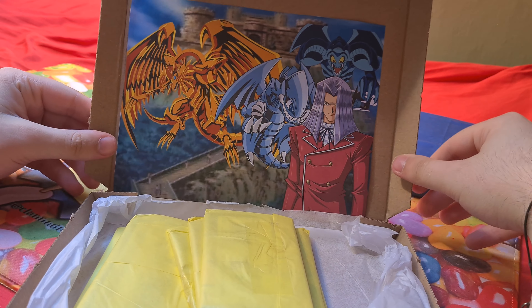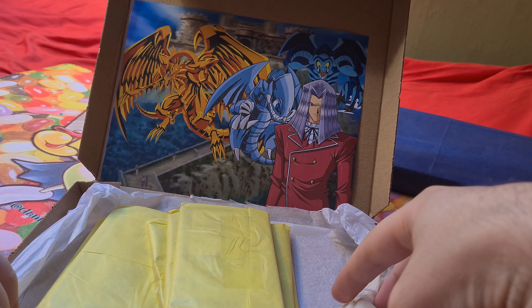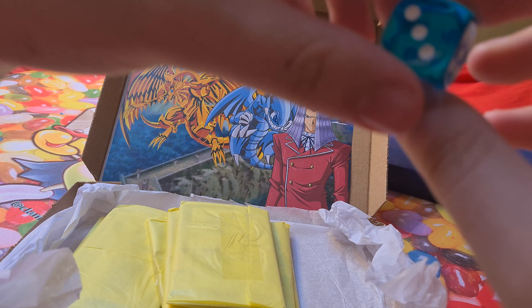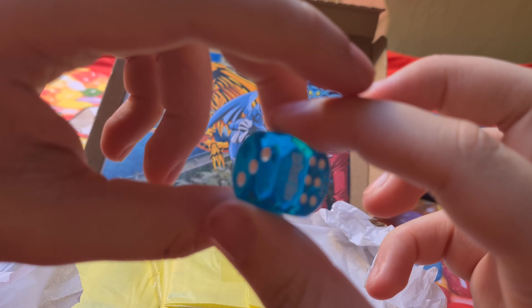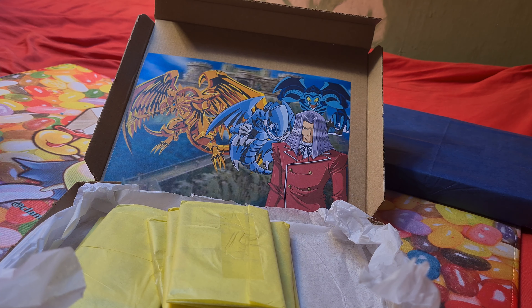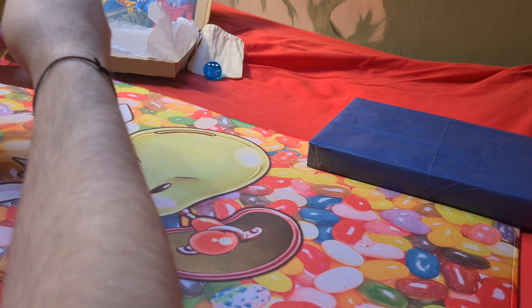Now for the Ra Yellow tier — the artwork features Ra, Pegasus, two skulls, and two Blue Eyes. Obviously Jeweler's Kingdom themed. It looks like we've got another dice bag — I quite like these dice. This one's blue and you've got the Blue Eyes dice. They're see-through and they feel nice. It looks like quite the upgrade on this one.